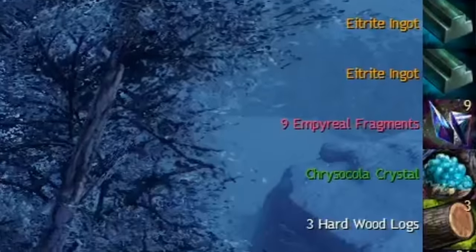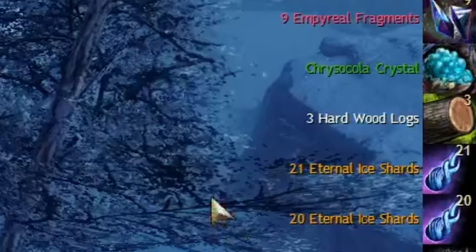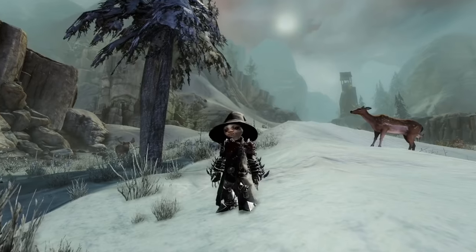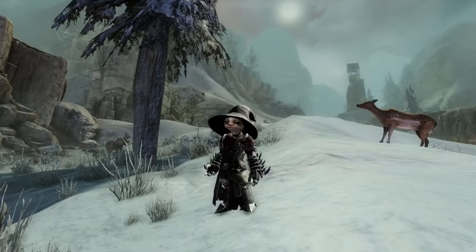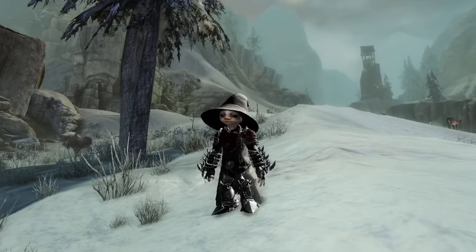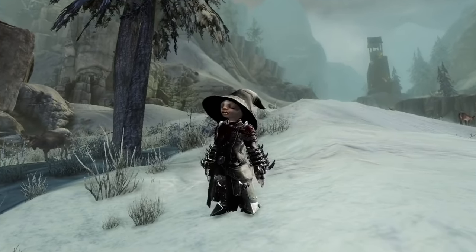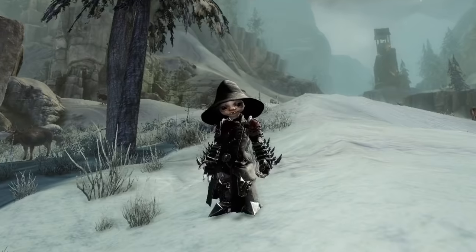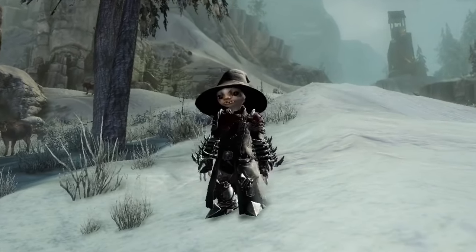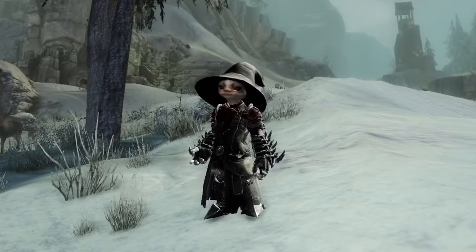Opening the boxes gets you a lot of lazy Bjora ice shards each day. If you also do strike missions — which takes 30 minutes or less for the three easiest ones — you can get hundreds of shards per day. If you do all six strikes, not counting the tank escort one that takes nine years, and you open the lazy boxes, you can get close to 500 ice shards per day.